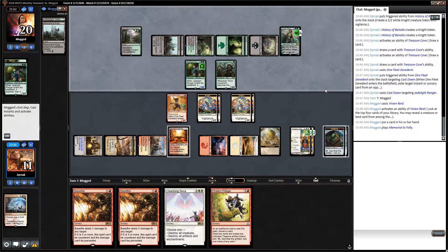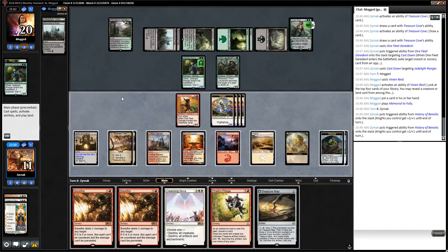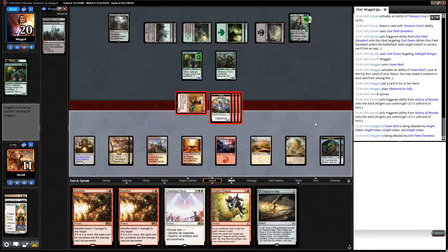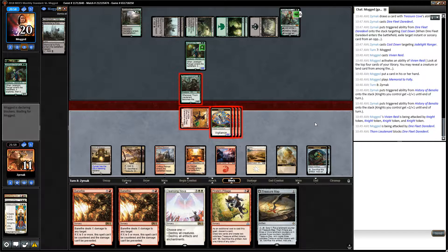He misses on the untapped land to play the second Thorn Lieutenant. More Treasure Maps. So I think all of these attack him, and this will also attack him - just whatever. I don't care about Vivian, I'm going to kill my opponent. Because if he blocks the Dire Fleet Daredevil, he's taking 18 at the minimum and straight dies. If he chump blocks twice, he takes 14 and still dies.